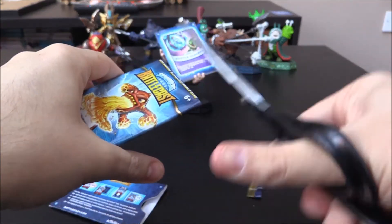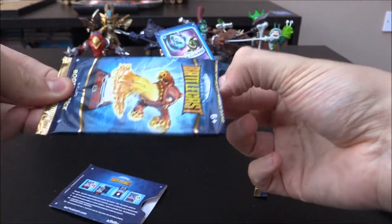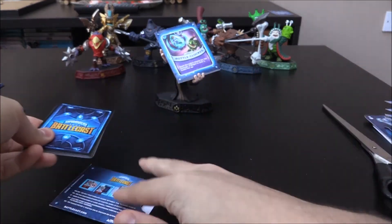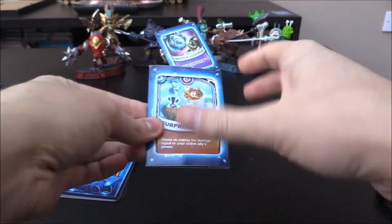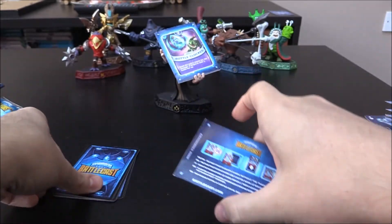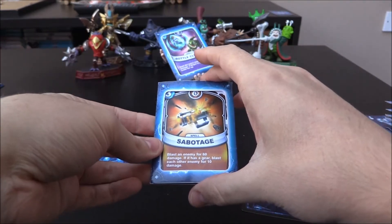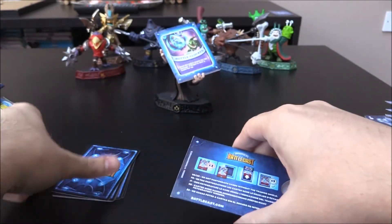No new ones — still looking for a good character. Come on, please! First one up — Surpriser Tech, a Tech 5 Crystal spell, very, very cool, but a duplicate. Next card up is Sabotage — another Tech, 3 Crystal spell, very nice, but it is a duplicate.